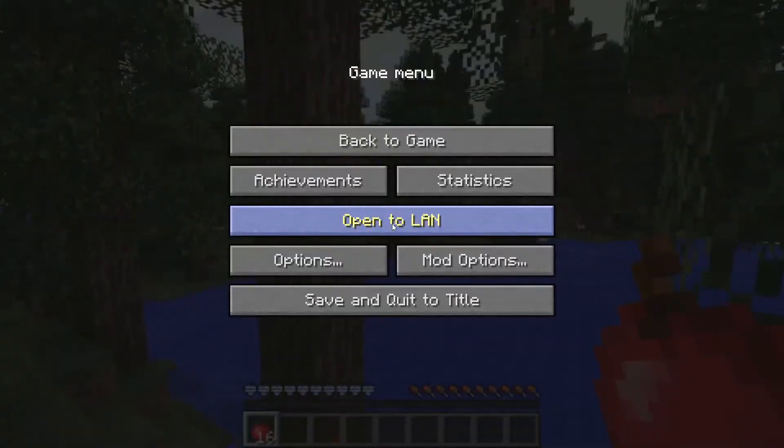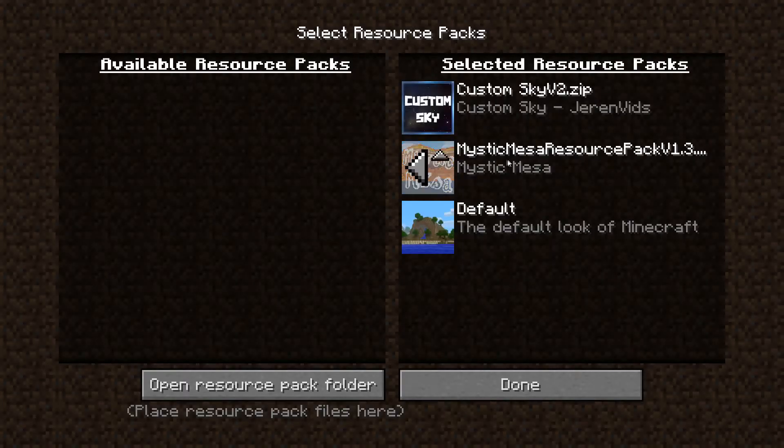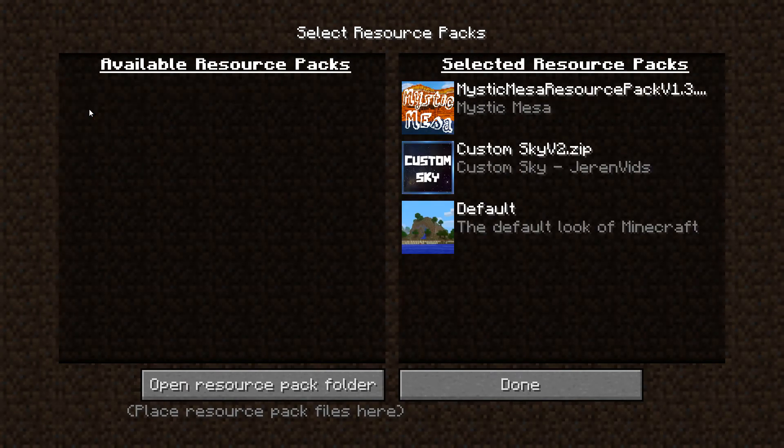One tip for you: make sure you go into your Settings and into Resource Packs. Make sure that the Mystic Mesa resource pack and the Custom Sky resource pack are on the right side. If they're not, they'll be sitting over on the left side like this, and you just want to flip them over.